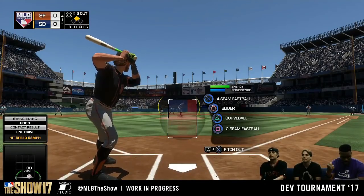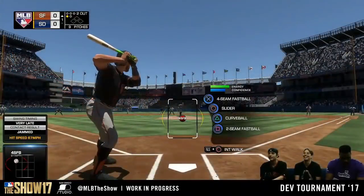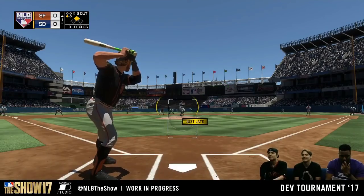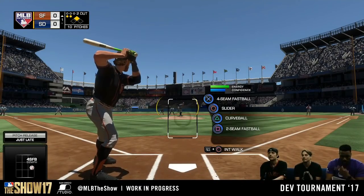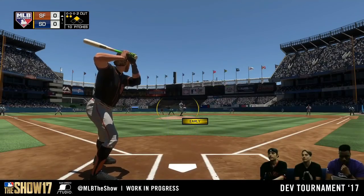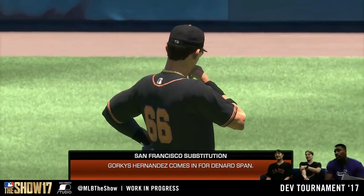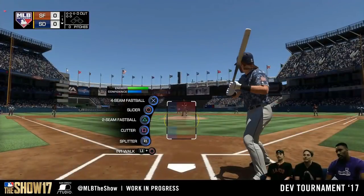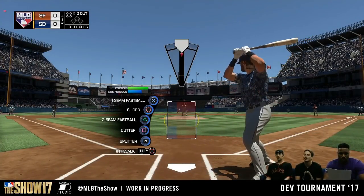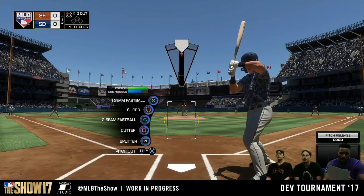If you didn't see the live stream, I should go over quickly what they were discussing. One of the first things they were talking about was graphical improvements and lighting improvements. That was one of the last things I found out was going to be improved in this game. They're adding way better visuals — go on Google and see the player faces in MLB 16 compared to this year. It's crazy how much of a change there is. They're doing all these new player faces, making it way more realistic — you're even able to see sweat dripping down players' faces now.